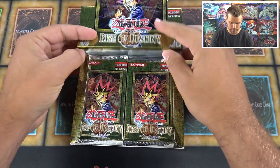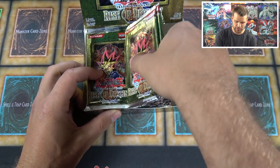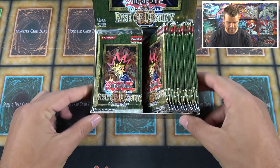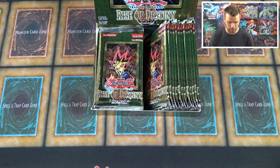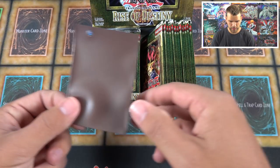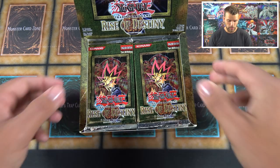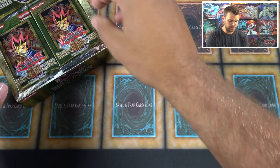We'll open up 24 booster packs, first edition. We're using the classic playmat today and, thanks to our friends at Ultra Pro, we're going to use the brown sleeves today. Very cool.